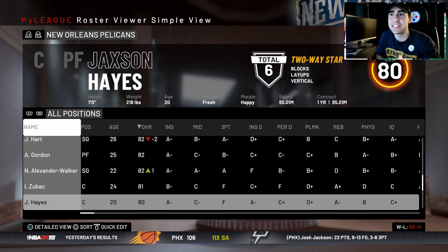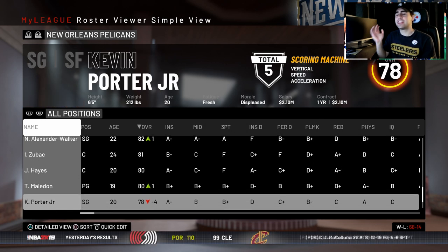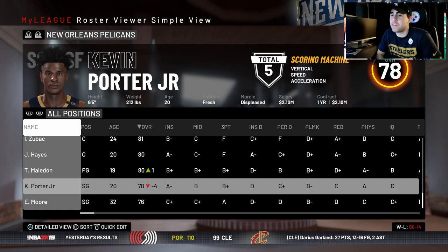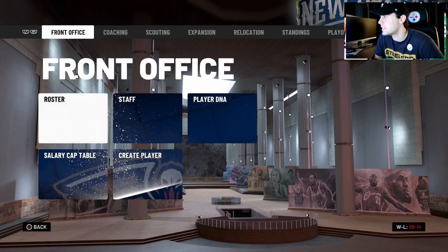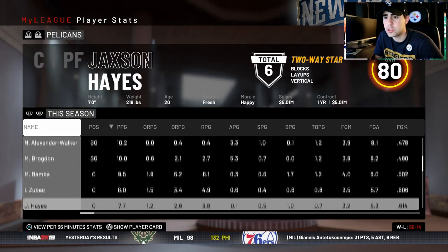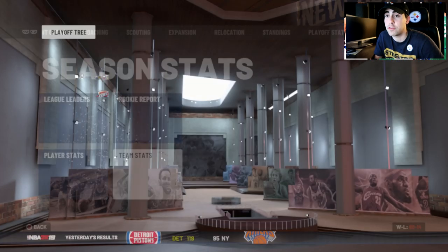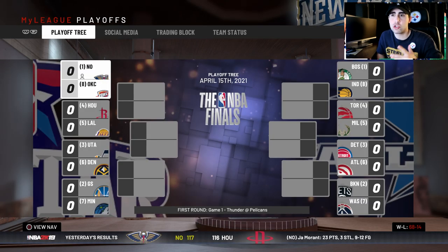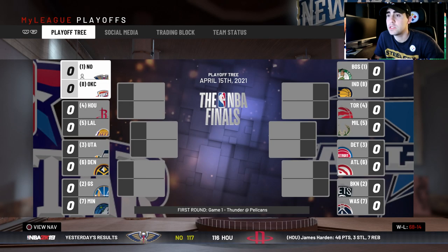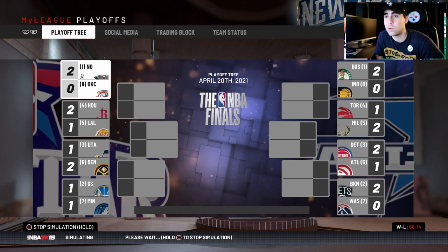Here's the final tally on 80 overalls: Zion, Morant, Isaac, Bomba, Brogdon, Lonzo, Josh Hart, Aaron Gordon, Nikeil Alexander-Walker, Zubats, Jackson Hayes, and Theo Maladin — twelve 80 overalls! Kevin Porter Jr. would have been 80-plus next year, so that's thirteen. Team stats: points per game third, points allowed first, point differential first. We go up against OKC who have Westbrook, Gary Harris, and George.